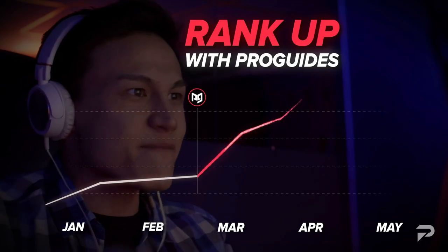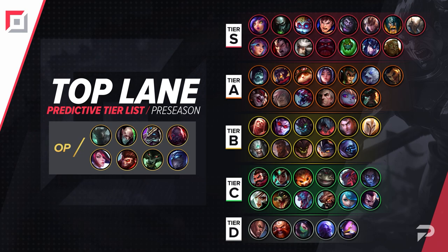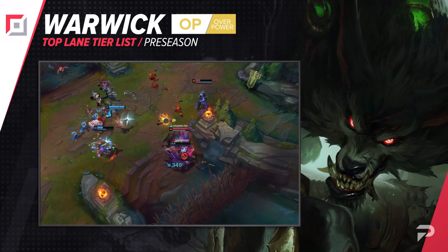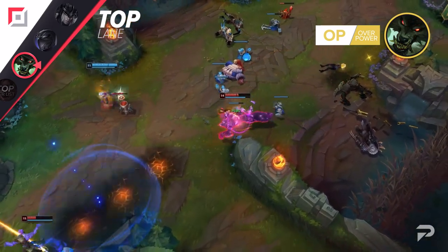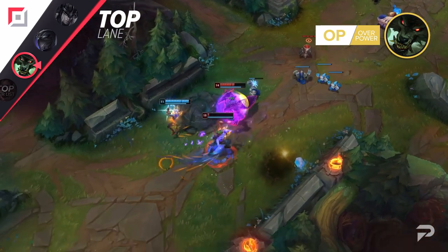Now, on to the tier list. First off, we'll start with the top laners. The first move we'll be making here is sliding Warwick back up to the OP tier. Divine Sunderer, Jak'Sho, and Iceborne Gauntlet are all doing super well on him. But it's not just his mythic selection that has diversity — you can build him as tanky or damage heavy as you need to. Always start with Blade of the Ruined King, pick up a mythic item second, and then branch out your build from there.